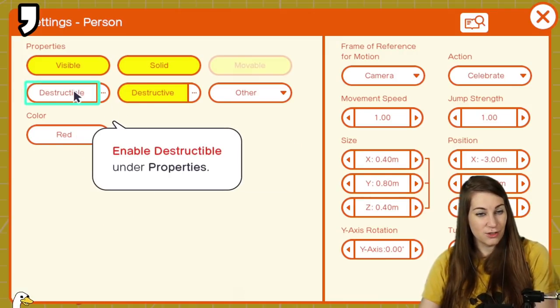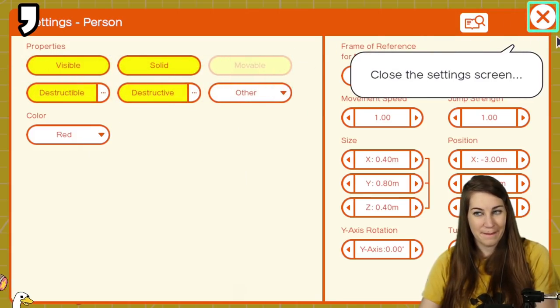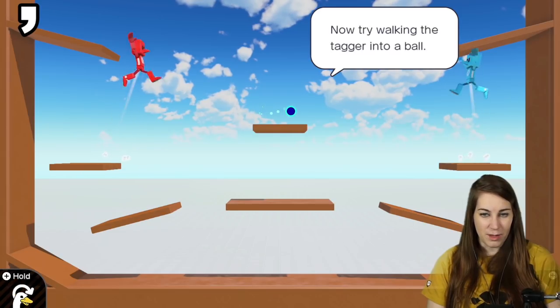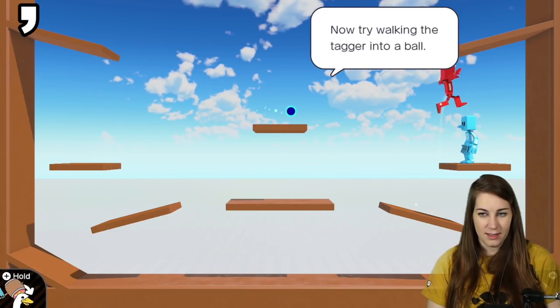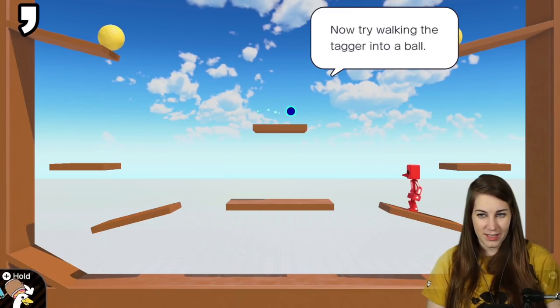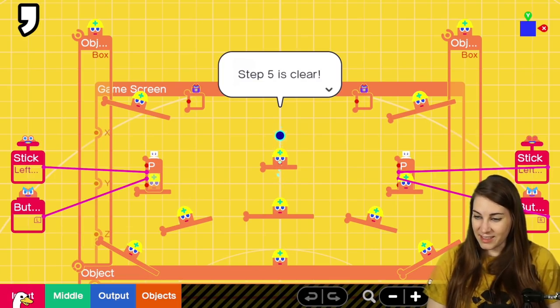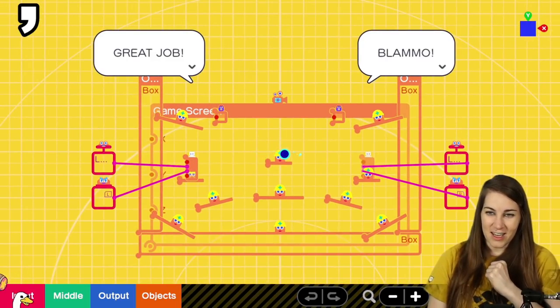Let's fix this so that the tagger can also be broken by the balls. Settings — enable Destructible. Now try walking the tagger into a ball. He's dead! Step 5 is clear — I learned how to launch balls.